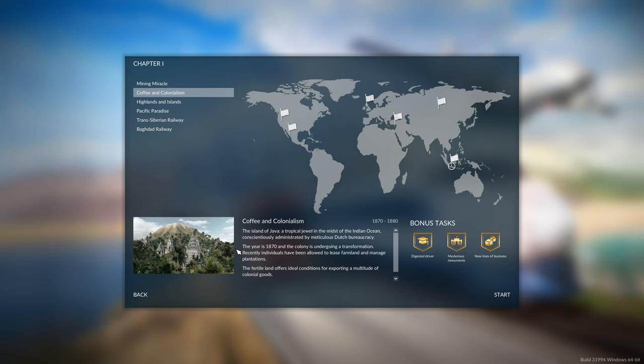My lords, ladies and gentlemen, hello and welcome back to Transport Fever in the campaign playthrough. In this episode we're still in chapter 1 and this is mission number 2, Coffee and Colonialism.